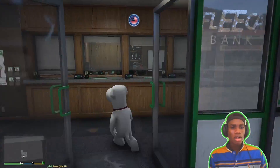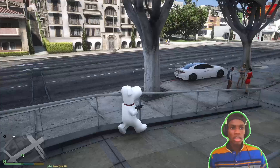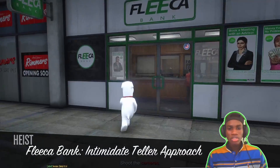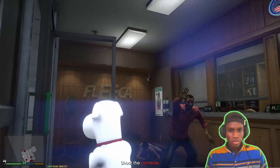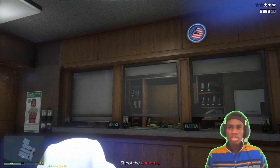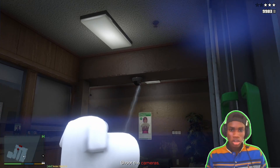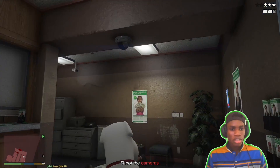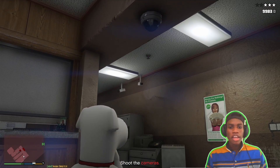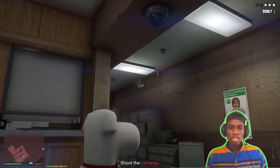Let's bring out our SMG and begin the robbery. Let me enter the bank. The bank is loading — let's take out the cameras. The police will be on their way. We already have three stars, so let's take all the cash.